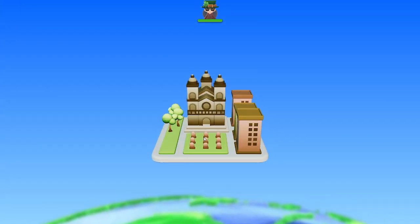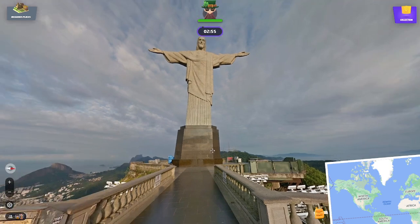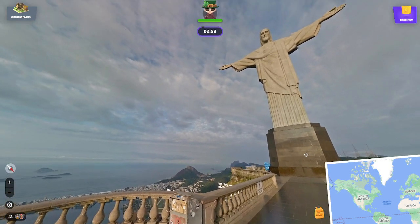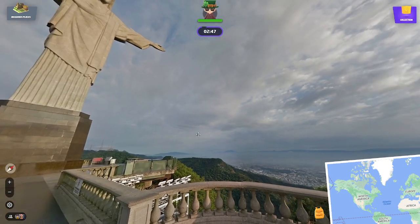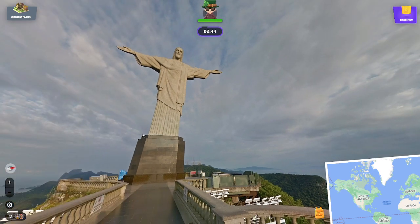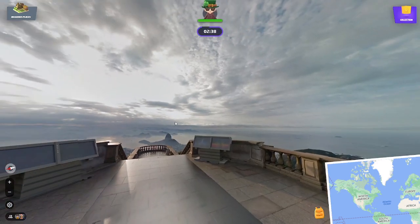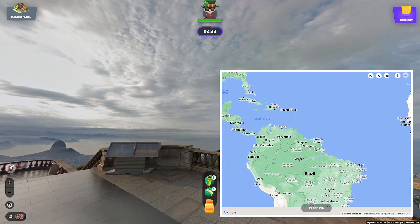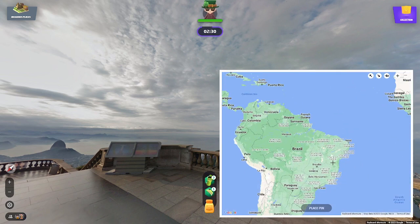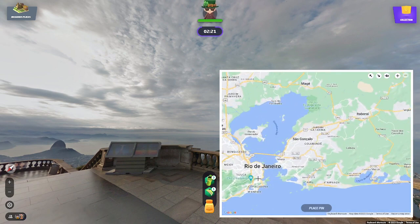Next one — religious places. Okay, we know this one: Christ the Redeemer in Rio. Potential thumbnail! That's epic, that's a thumbnail — that's unbelievable. My daughter has arrived to help me play this game.